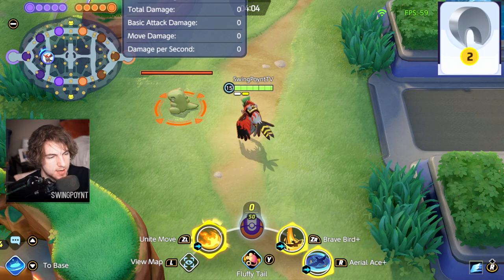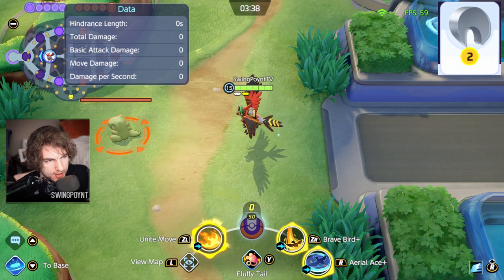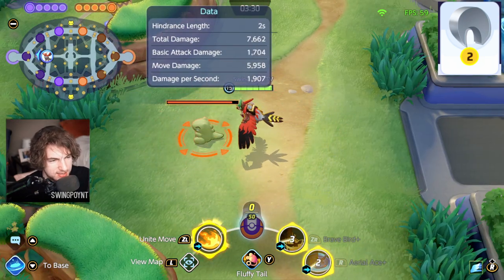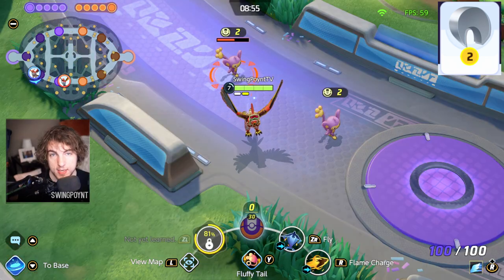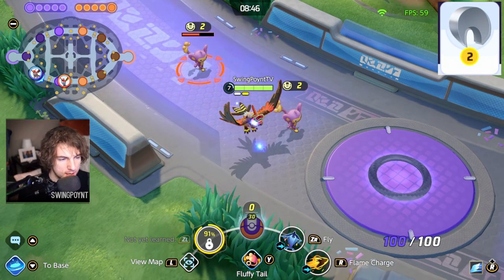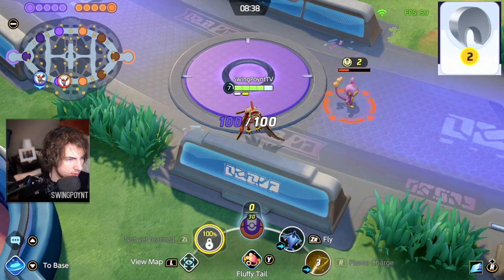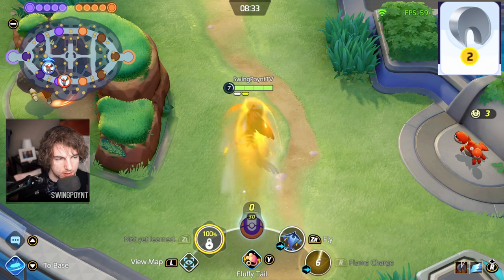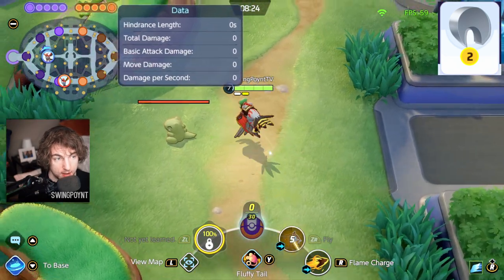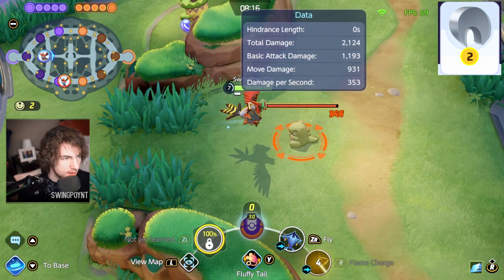There is a cooldown with this item, but unlike the Choice Specs it seems to be somewhere between 1 and 2 seconds. So with Talonflame's big combo, you'll probably get to take advantage of it at least a couple of times — going Brave Bird, then Aerial Ace, then attack, then Aerial Ace again. Also, Razor Claw causes a slow if a melee Pokémon is using it: use a skill, then attack, and you'll see the target get slowed. One last thing: after you use an ability, you don't have forever to use the boosted attack — after about a second or two, you'll lose that bonus damage window.